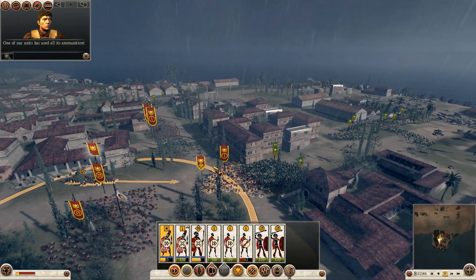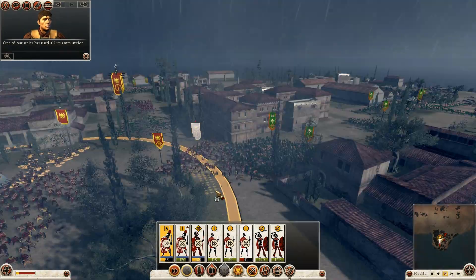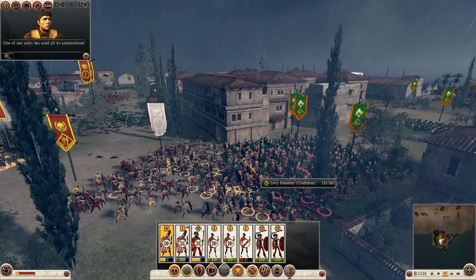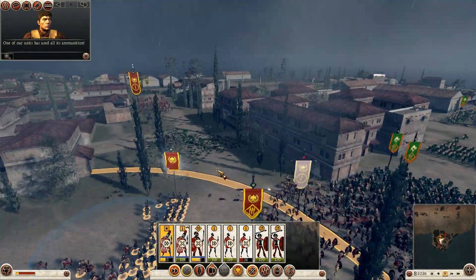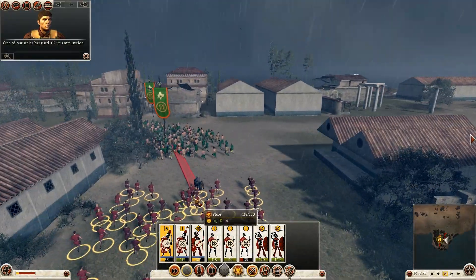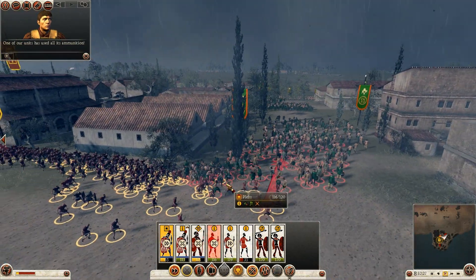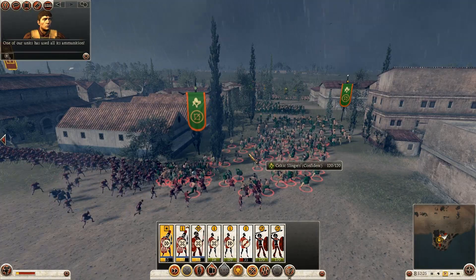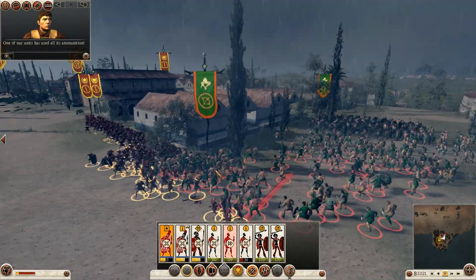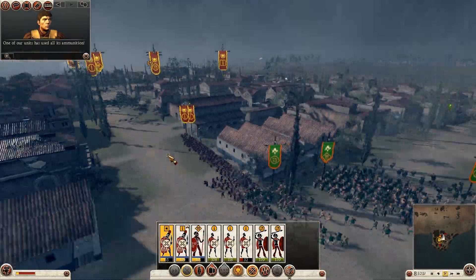Still winning the combat on that side. I'm going to reinforce the levy freeman here with my general unit, and it looks like I might be able to catch up with these slingers and the plebs will go to work. The plebs will probably actually lose this melee combat, but at least they can do some damage.